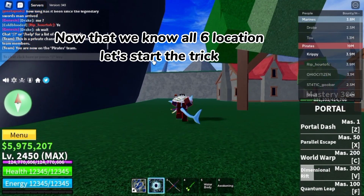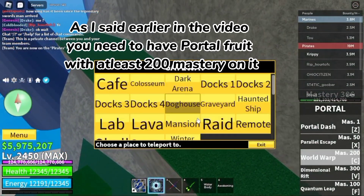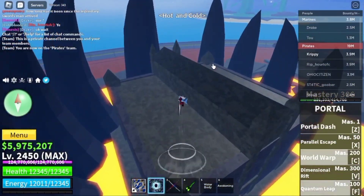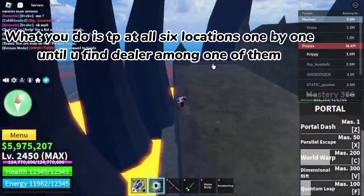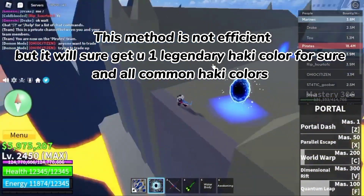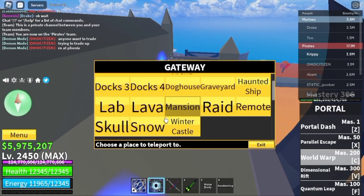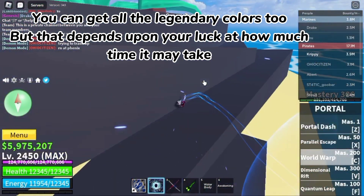Now that we know all 6 locations, let's start the trick. As I said earlier, you need to have portal fruit with at least 200 mastery on it. What you do is TP to all 6 locations one by one until you find the dealer among one of them. This method is not the most efficient, but it will get you one legendary hockey color for sure, and all common hockey colors. You can get all the legendary colors too, but that depends on your luck and how much time it may take.